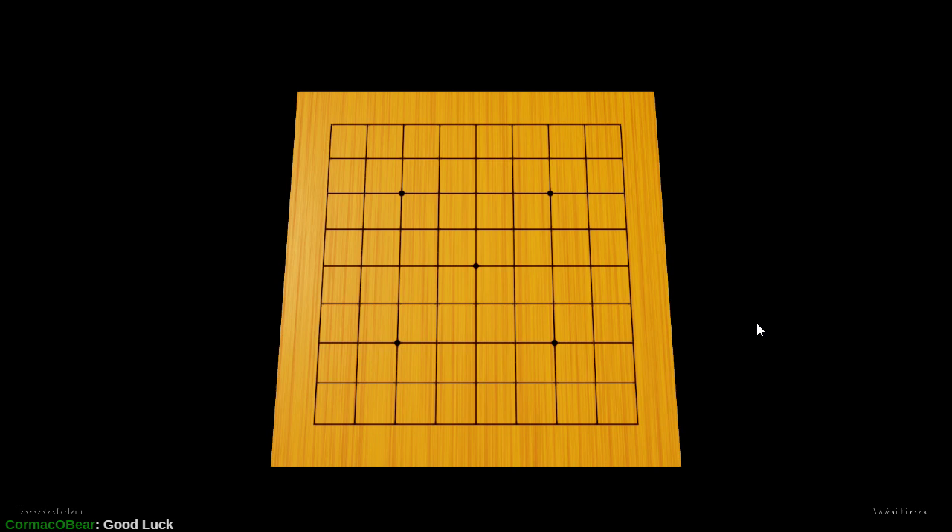For those who've never played Go before, stones are placed on the vertices, not inside the squares. You've probably played Knots and Crosses — it's a wonderful game, but it's not Go. In Go you put them on the vertices. You see that five of these vertices are marked in a special way. I'm not even sure why those are marked, other than those tend to be good places to place stones.